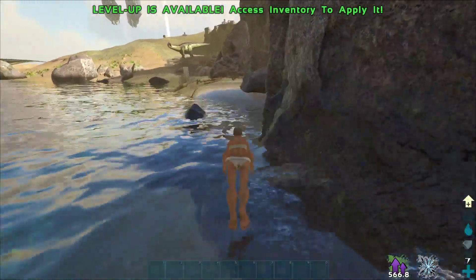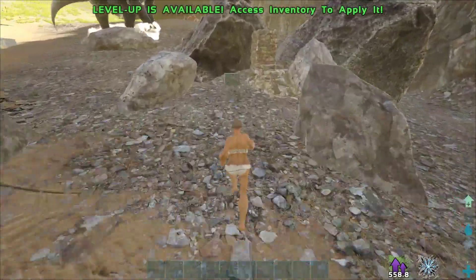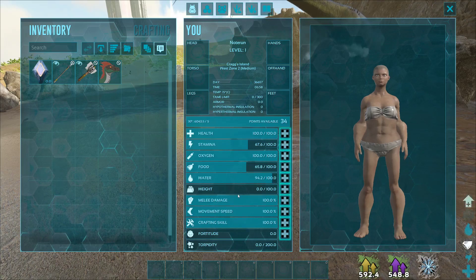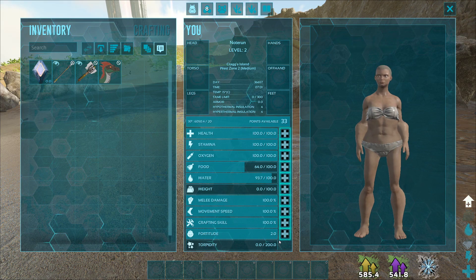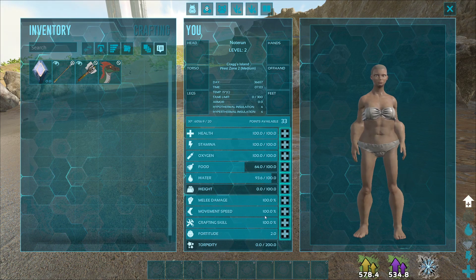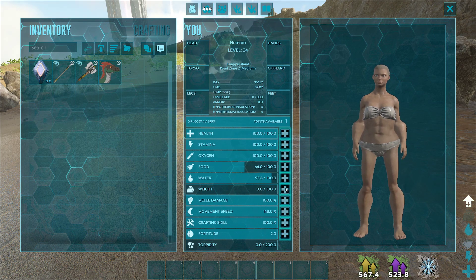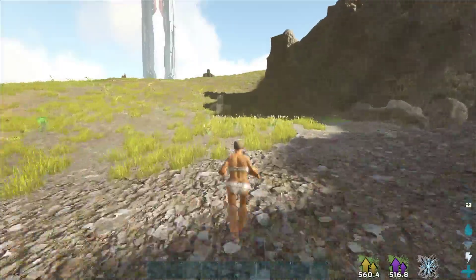If you die here you've ruined your character. The second note is right here — we jumped down from the mountain and swam around to this side. Now for points: put one point in Fortitude so you can get hit by a Troodon without getting knocked out. After that go all Movement Speed — run it up to 148 — then one or two points in Stamina, mostly for the note run.